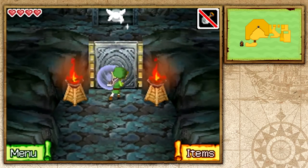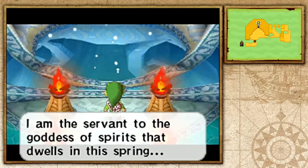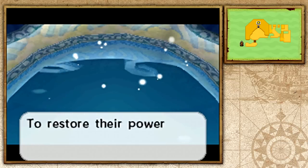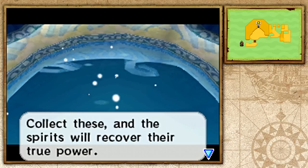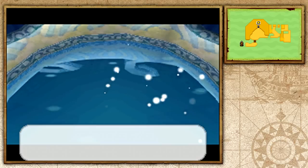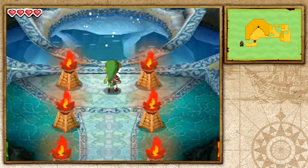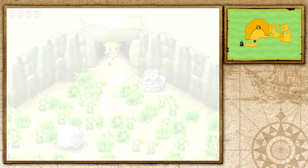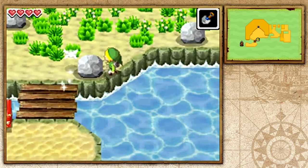This is the island where we'll be upgrading certain things throughout the game by collecting gems. The servant of the goddess of spirit says we need to recover true strength by finding spirit gems scattered around the world. We only have two power gems and one courage gem right now, and we need all three spirits — power, wisdom, and courage — to access certain upgrades.